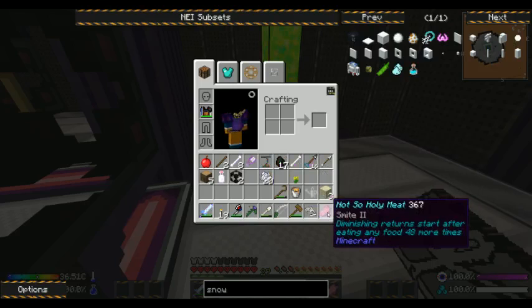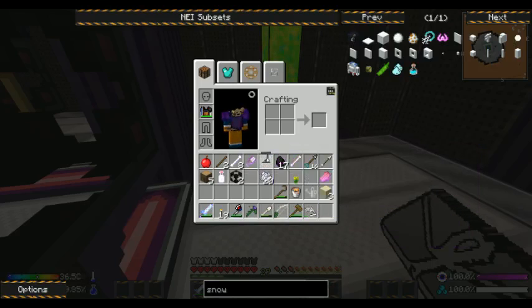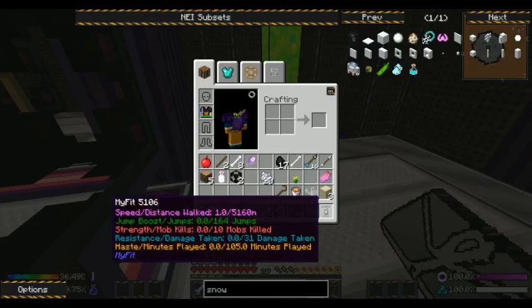Not so wholly neat — with Smite 2. Speed, distance, walks, boost, jumps.